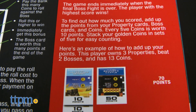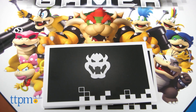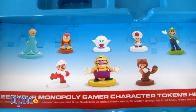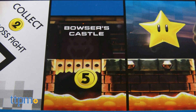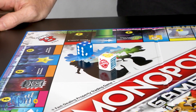The game ends after the final boss fight, and then all players add up their points collected from properties, boss fight wins, and golden coins. Need more characters? No problem. Sold separately are Wario, Diddy Kong, Fire Mario, Toad, Rosalina, Tanooki Mario, and of course, Luigi. They're sold in blind packs, so you won't know what you're getting until you open it.